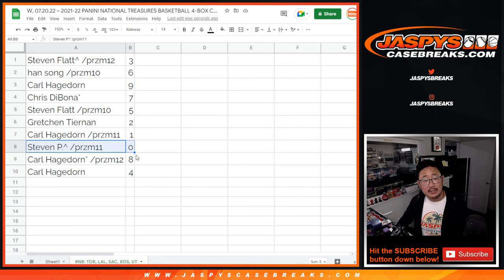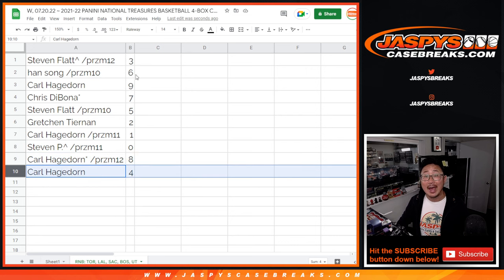Remember, Steven — zero gets you any and all redemptions for that group of teams down there, including one-of-one redemptions as it says in the description. Carl, you'll still get live one-of-ones. Carl with eight and four.